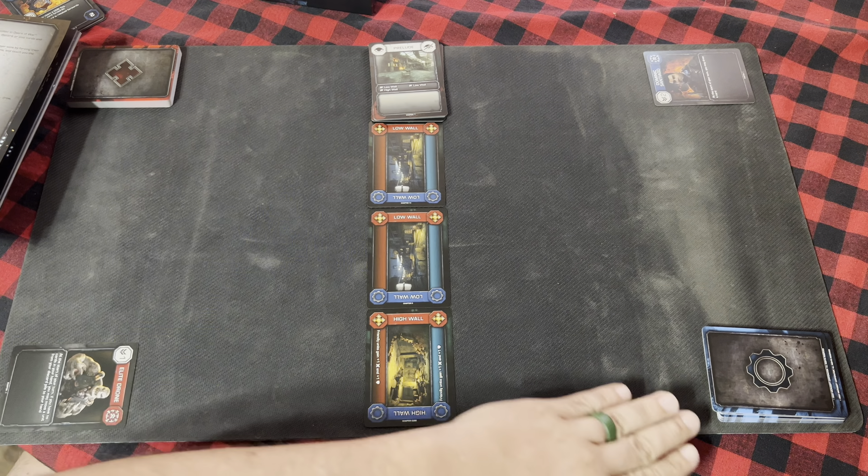For the how-to-play tutorial, we'll have some cards laid out on the mat. We'll have a Drone in reserve, a Hunter occupying the low wall middle, and a Fresh Recruit in reserves, while Sergeant occupies the left side high wall.